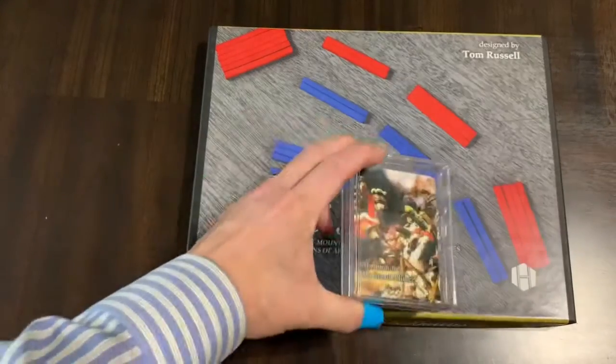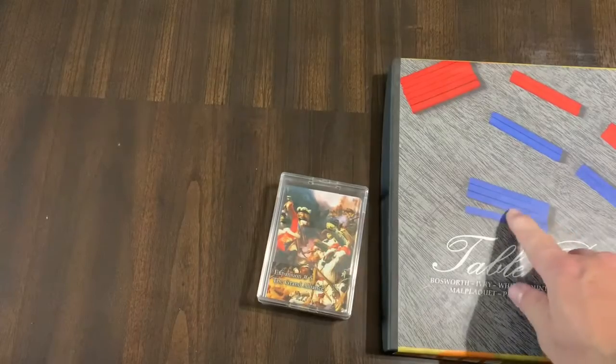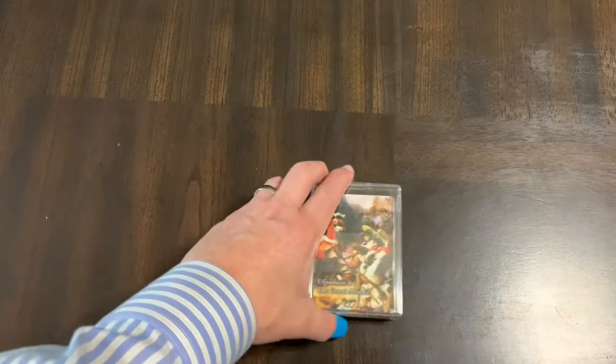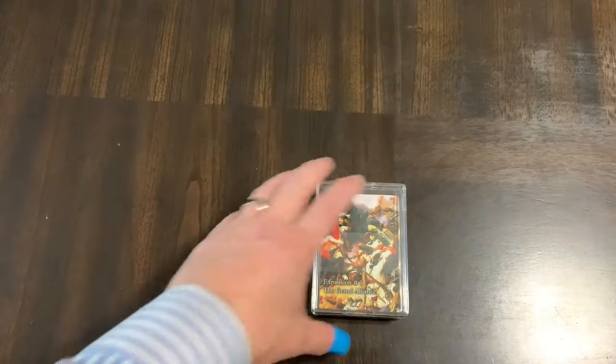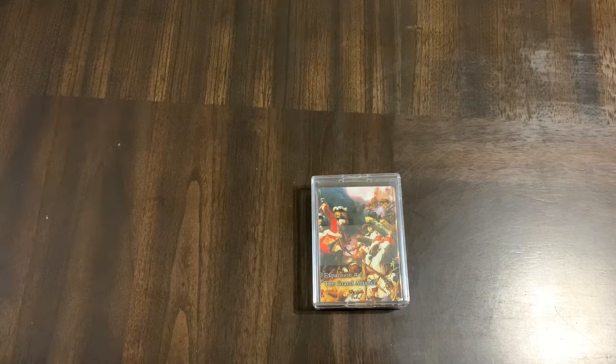Table Battles is a card war game that uses wooden sticks as a representation of forces, and there's a lot of dice rolling. Expansion number five, the Grand Alliance, adds two battles from the Nine Years' War and four battles from the War of Spanish Succession — this is the age of Eugene and Marlborough.